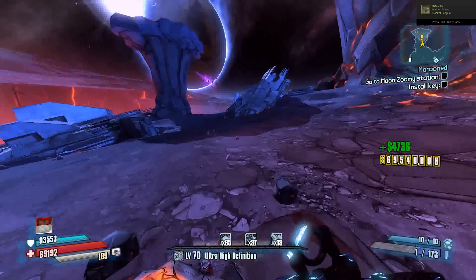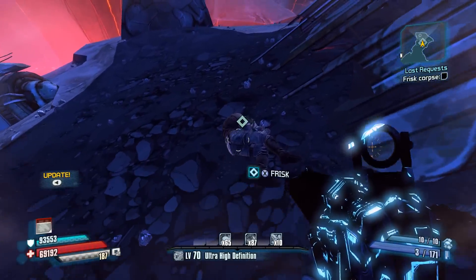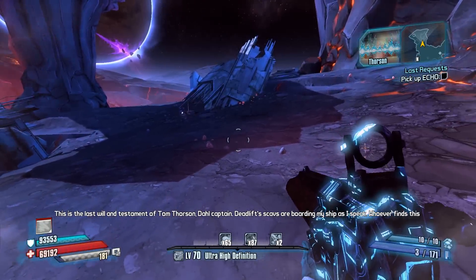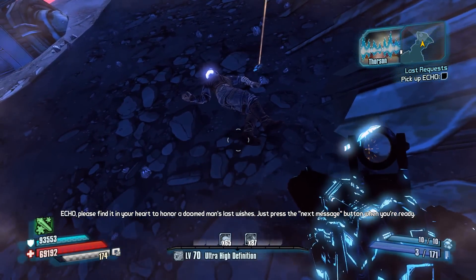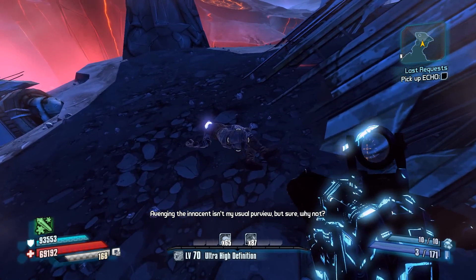I'm having fun so I'm not really planning on stopping. I'm not gonna do a lot of sidequests, but this one just makes sense — it's not really out of the way. This is the last will and testament of Tom Thorson, Dahl Captain. Deadlift's scabs are boarding his ship as he speaks. Whoever finds this echo, please find it in your heart to honor a doomed man's last wishes — just press the next message button when you're ready.